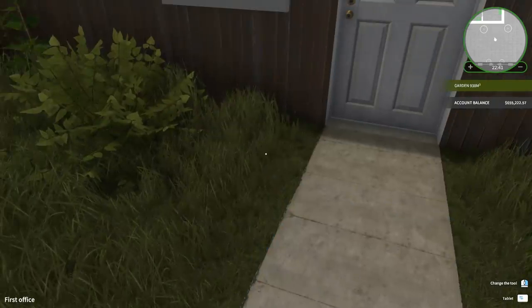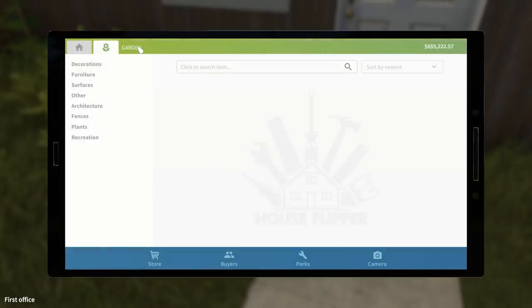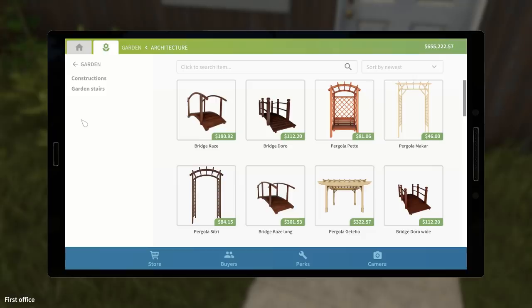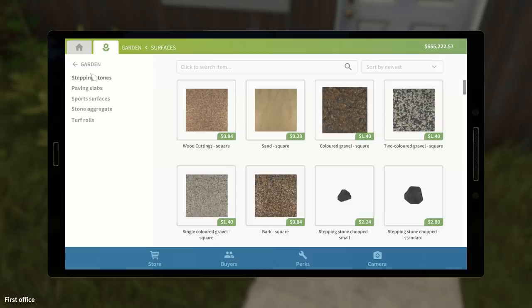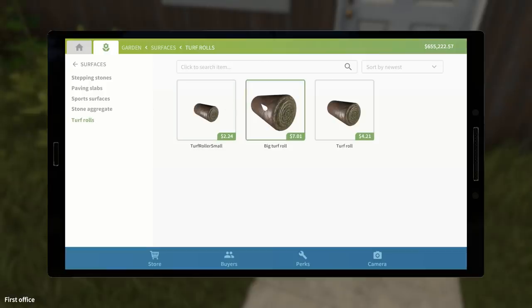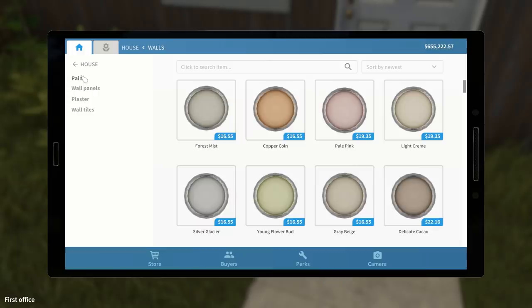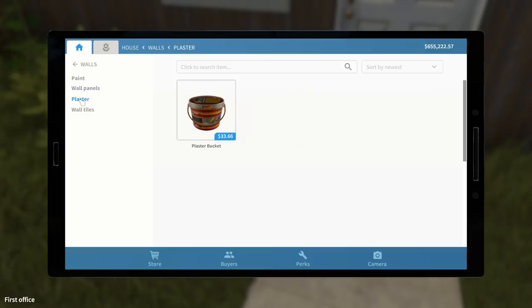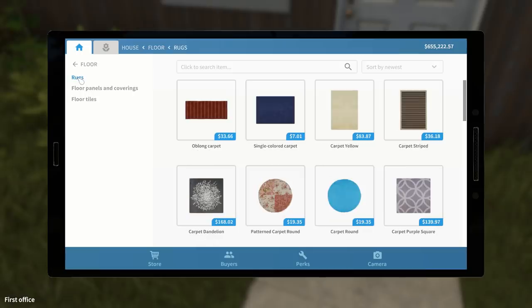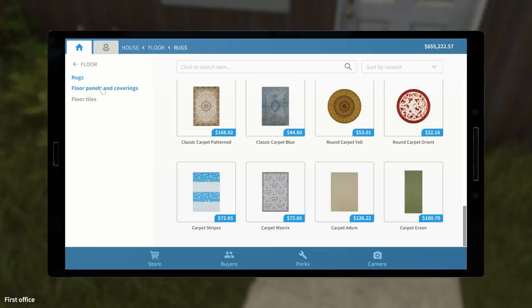So a tablet — maybe garden. Okay, so decorations, furniture, surfaces, other... oh we've got loads of cool stuff! Oh, bridges and stuff, and gravels. I should still have quite a bit of money — yeah I've got like half a million in the bank from last time I played. Turf rolls! Okay, these are all things we can buy. They've changed all this up quite a bit, this is a very different looking tablet — and it's a lot nicer actually.